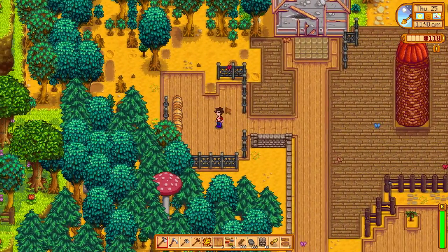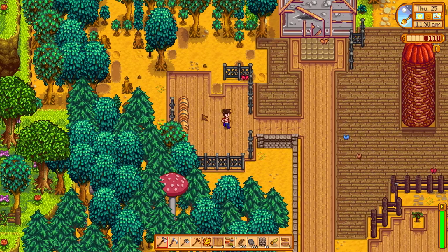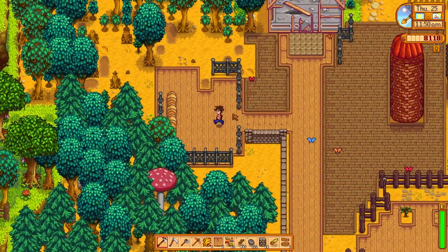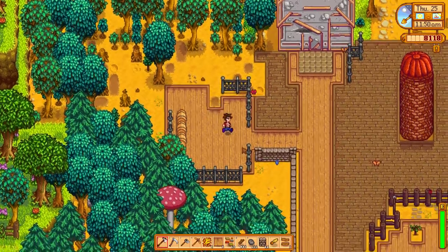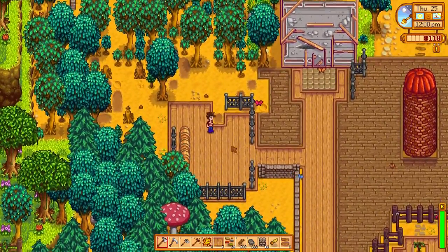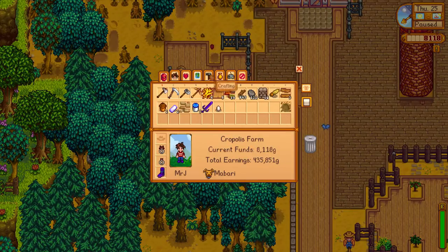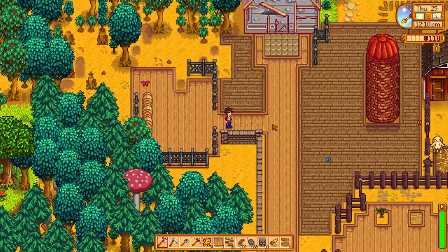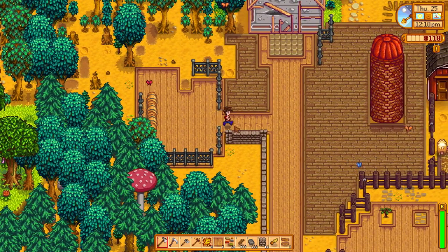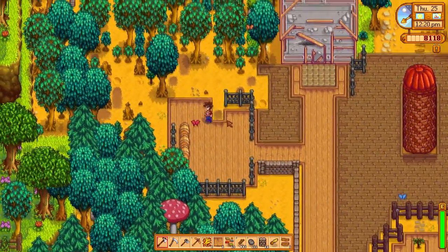And over here we have my brewery. This is a decent starting point. Obviously it's a work in progress. I decided to go with iron fences and wooden floors. Wooden floors and iron fences — looks good. I'm going to have a bunch of kegs around here. It's going to be great.